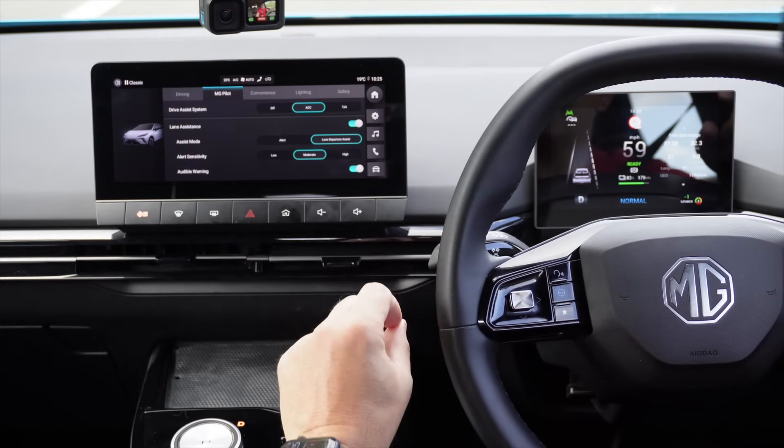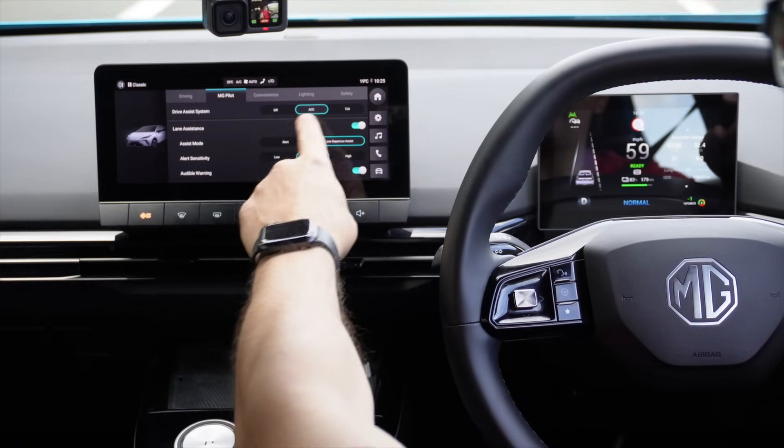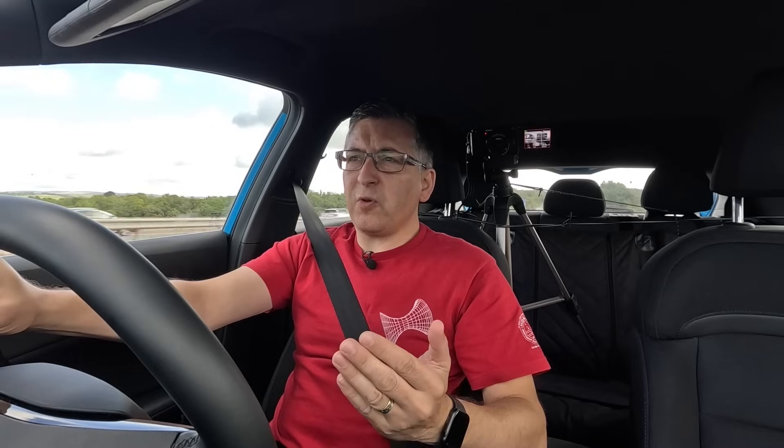To configure MG Pilot you press the little car button on the screen, and you can see you've got a number of drive assist system modes. You can turn it off, you've got ACC which is Adaptive Cruise Control, and you've got TJA which is Traffic Jam Assist. I've got it in ACC mode, which is normal adaptive cruise control — all that will do is keep you a set distance from the car in front and stay at a set speed, but if the car in front slows down you will slow down as well.